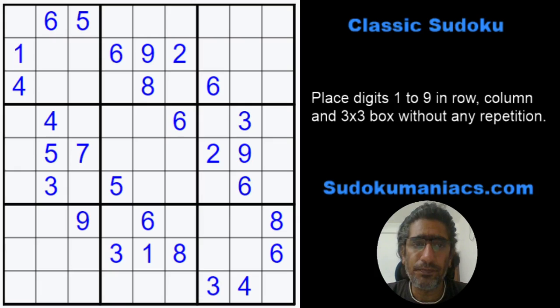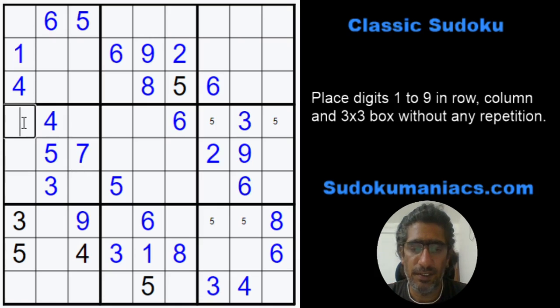Let's start. This can be a 4, so I get a 4 here. This is a 3. 5 cannot be here, here, or here, so this is a 5, which makes this a 5 by classic rules. The other 5 would be here. Then 9 cannot be in the central row, so this is a 9, which eliminates the 9 from here. Pencil marking eliminates the 9 here and here, so this is a 9, and by classic rules we place the remaining 9s.